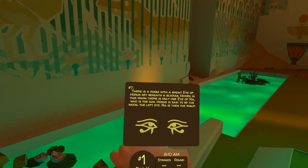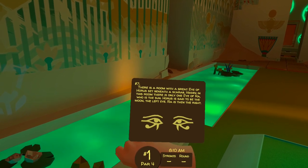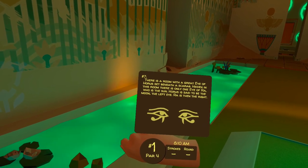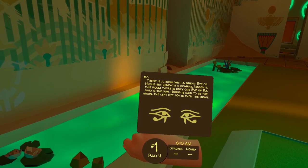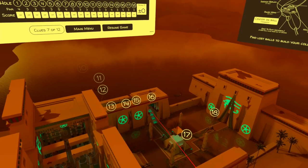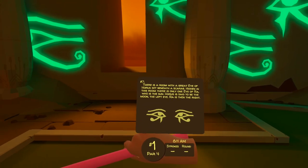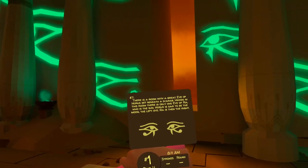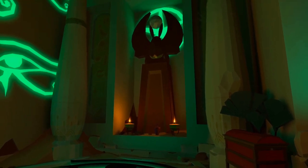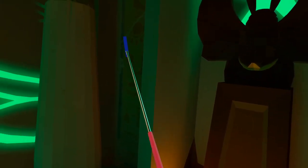There is a room with a great eye of Horus set beneath a scarab. Hidden in this room there is only one eye of Ra who is the sun. Horus is said to be the moon — the left eye; Ra is then the right. Remember the right eye is from the perspective of the owner, so it is the left symbol that we're looking for. The room we're very close to is hole number 16, and when we get inside we can see a number of symbols matching the right-hand side as we look at it, but we're looking for the only one that points the other way. Going towards the statue at the back, there's the left eye and the right eye is just on the other side.